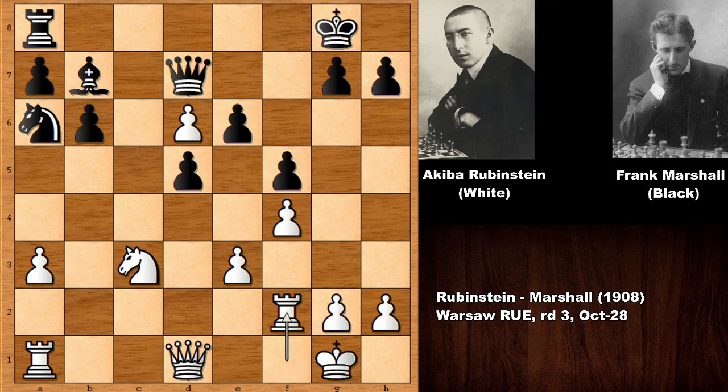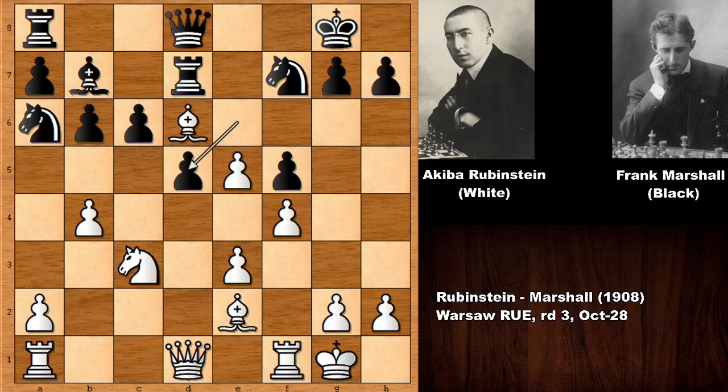Black can also play some developing move like rook to c8, or simply capturing the pawn — queen takes on d6 and black is better. Believe it or not, black is losing the exchange but in return getting two extra pawns. Unfortunately Marshall played e takes on d5 — can you see the mistake? This move is not good because it opens the e-file and creates a passed pawn for white. Maybe Frank James Marshall underestimated the power of the e-pawn.